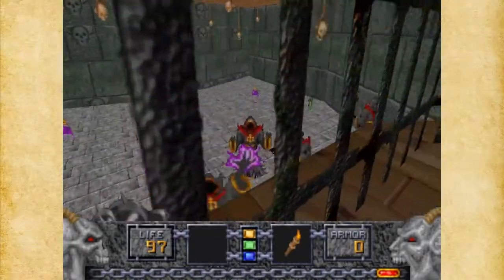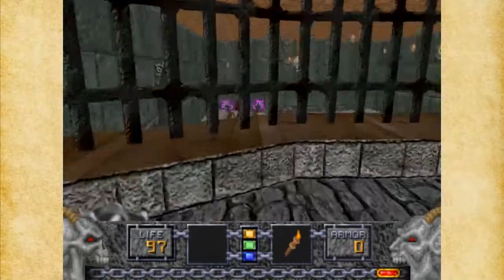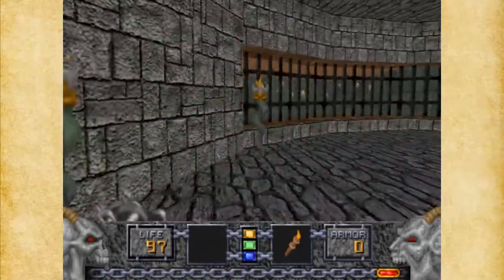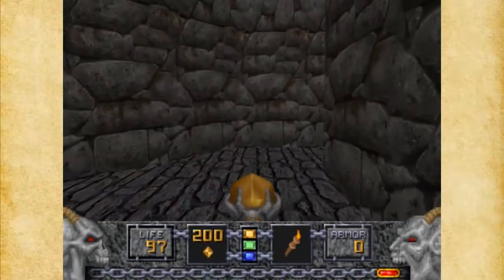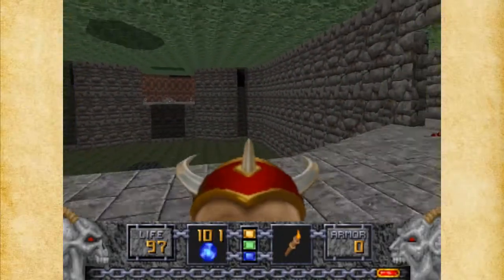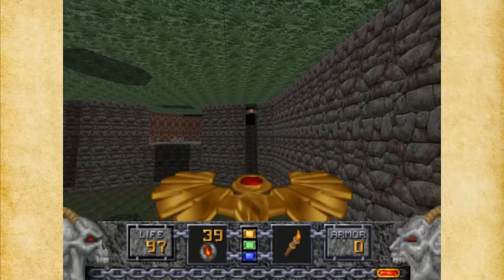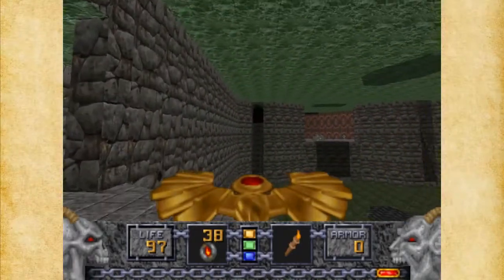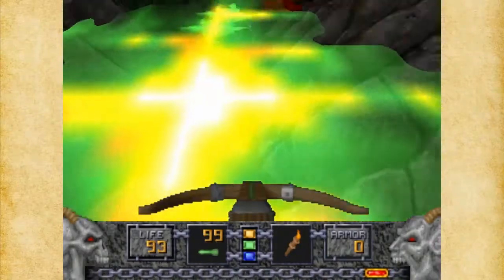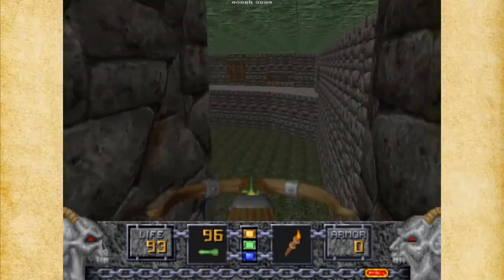Now we've got a bunch of Disciples down here — they'll probably give me a Tome of Power. We got rid of the Molotar. There's a few Disciples up here remaining. My health is actually pretty good. There's a couple of things up here — I'm gonna fire a Phoenix Rod because there's actually a Disciple up here. I'd like to see if we can damage him. A Disciple on both of these sides. Up here we should have a Disciple. And the Fire Mace, which is nice. And a Morphovo, which is also nice — couldn't have used that on the Molotar, that's for damn sure.